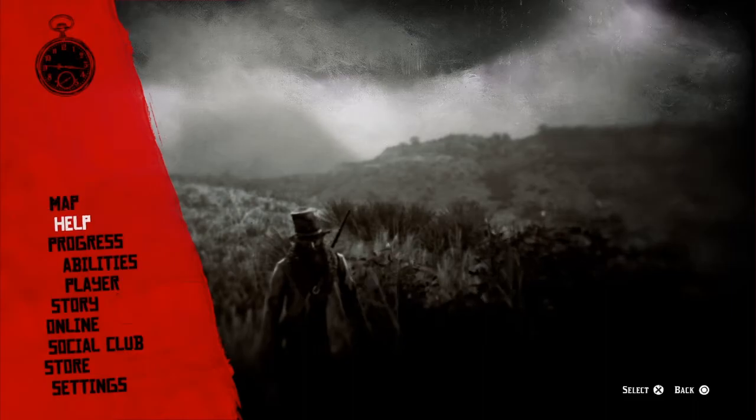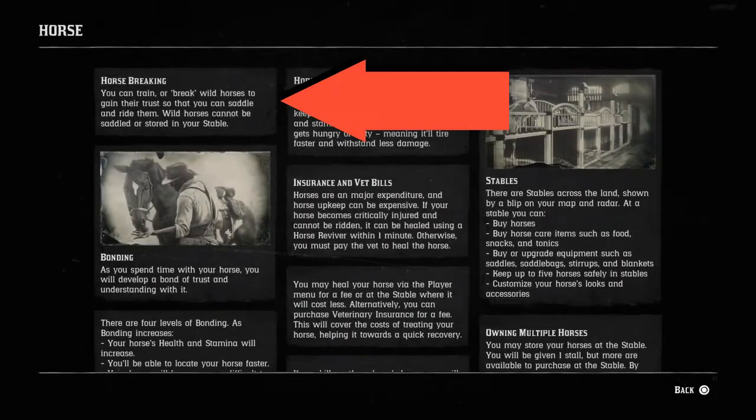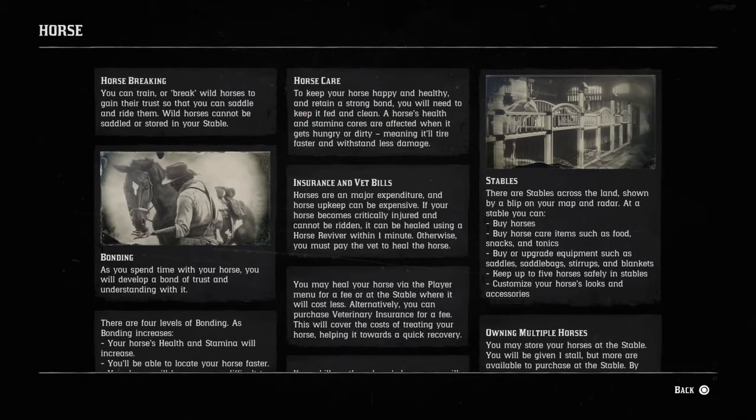Going through the online help, under the horses section it mentions a couple of things slightly different. You can break wild horses, but you can't permanently keep them. You can't put a saddle on them, and you can't keep them in a stable to get back to once you've logged out and back in.